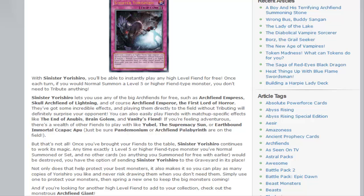So basically, it lets you free drop Yubel, Archfiend Empress, the Archfiend Emperor, and everything else, including Earthbound Immortals.